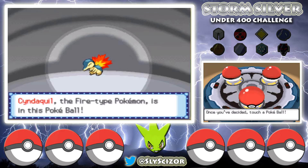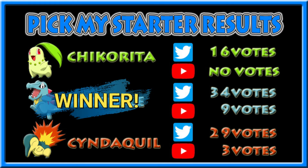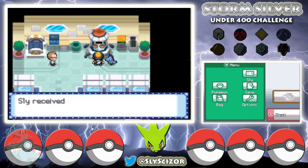The vote results: Chikorita came in third with only 16 out of 79 Twitter votes and zero on YouTube. Cyndaquil came in second with 29 Twitter votes plus one YouTube comment counting as three, for a total of 32. Totodile won with 34 Twitter votes plus three YouTube comments — nine extra — for a total of 43 votes. So Totodile won by quite a bit. Thanks to everyone who voted on Twitter or in the comments!